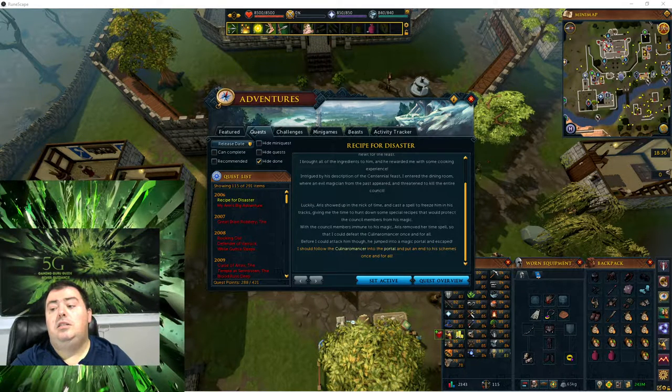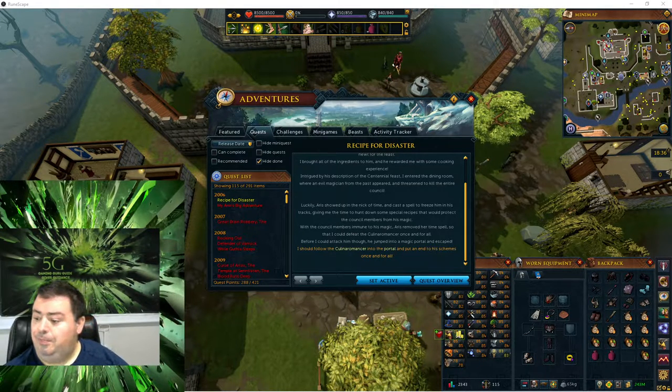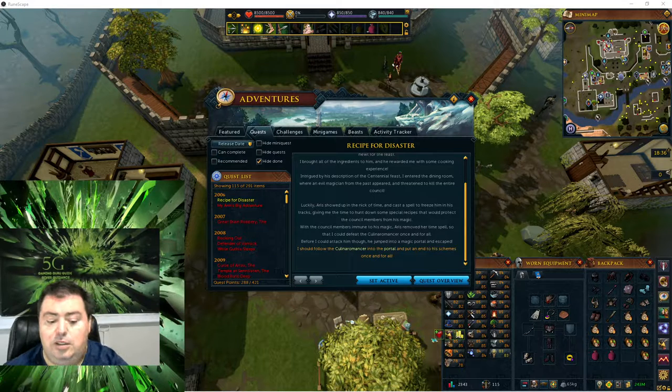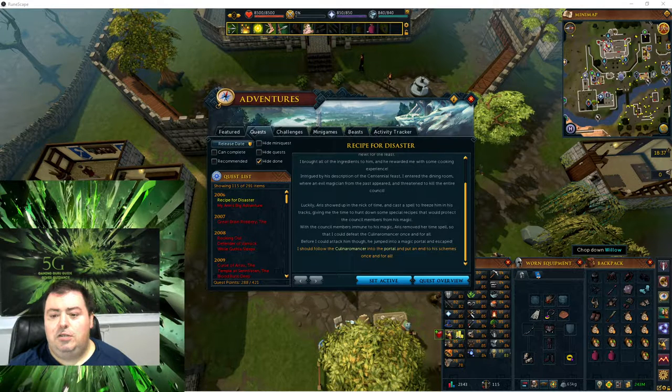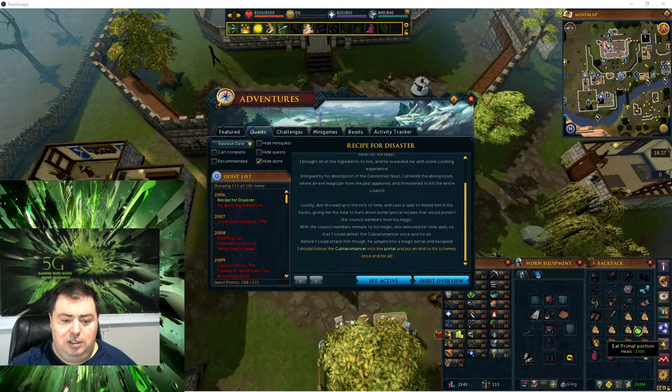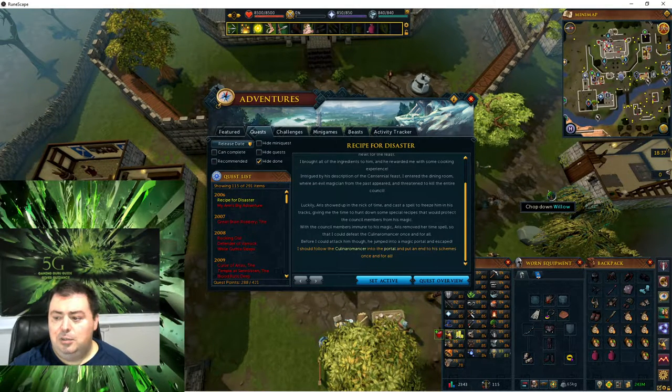Hello everyone, this is Daniel from 5A. We are very welcome to this Runescape 3 video series. In this video, I will attempt to finish the Recipe for Disaster quest with the final boss. There is actually a series of 6 boss fights, each boss has a different way to kill it, and I attempt to go through these as best as possible.